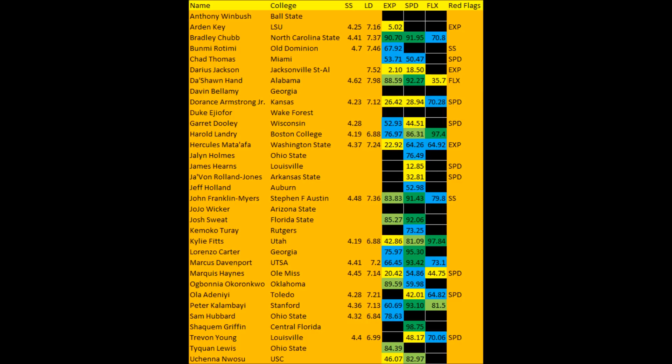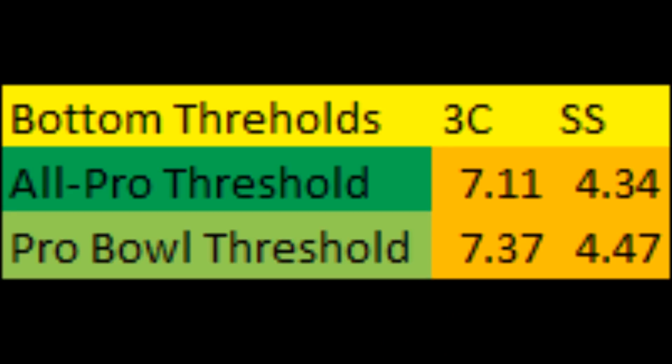Getting to the concerns with the short shuttle and the 3-cone: based on data since the 1999 draft class, every single All-Pro edge rusher had at least a 7.11 three-cone or less, or a 4.34 short shuttle or less. This includes guys like Jared Allen, Von Miller, and any multiple All-Pro edge rusher since 1999. Pro Bowlers had a 7.37 or less on the 3-cone, and 4.47 or less on the short shuttle.